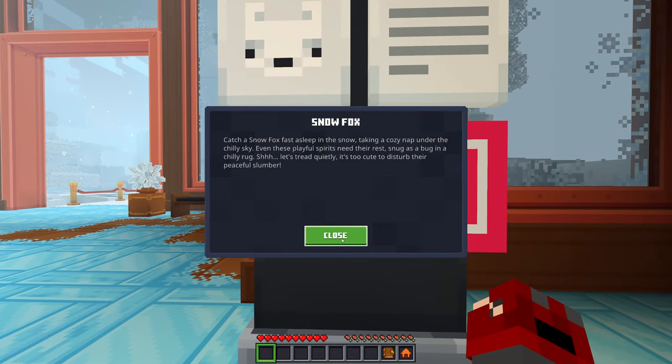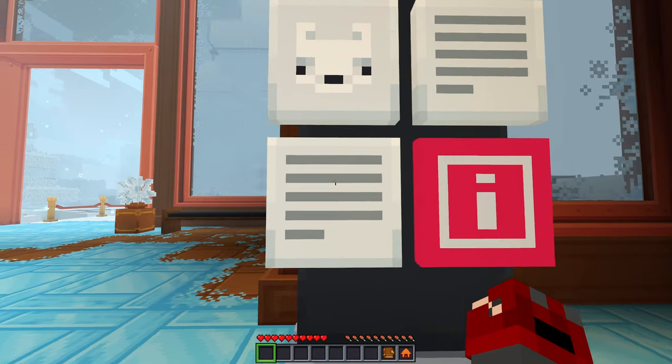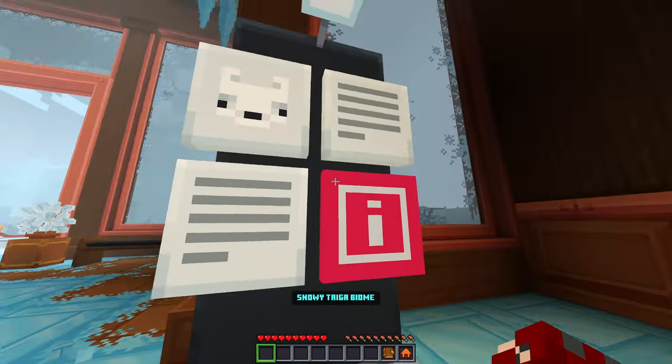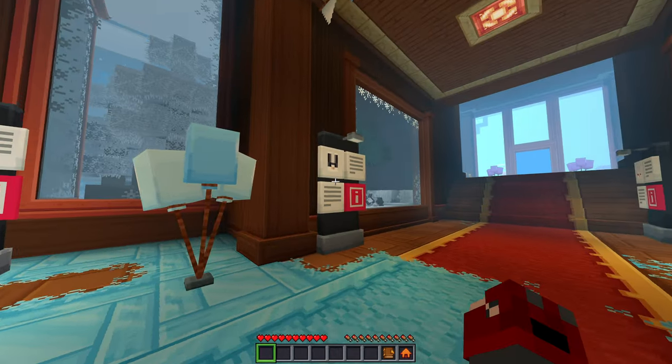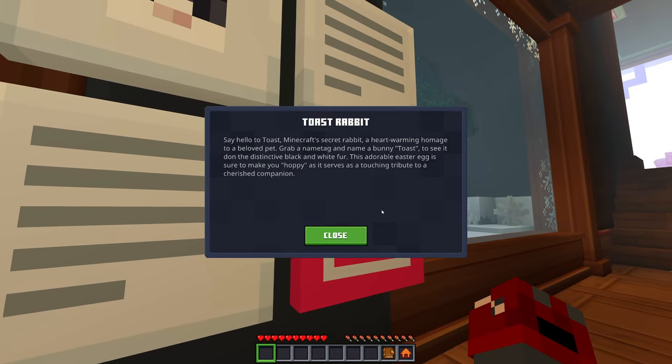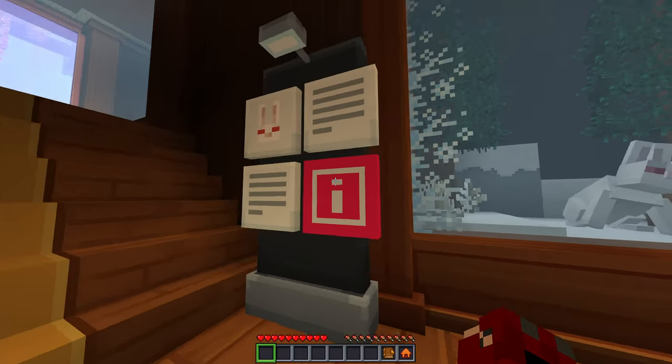Snow fox — fast asleep in the snow, taking a cozy nap under the chilly sky. Even these playful spirits need rest — shh, let's tread quietly. There he is — oh cute! Toast rabbit — say hello to Toast, Minecraft's secret rabbit, a heartwarming homage to a beloved pet. Grab a name tag and name any rabbit Toast to see it don the distinctive black and white fur. This adorable easter egg is sure to make you hoppy as it serves as a touching tribute to a cherished companion.